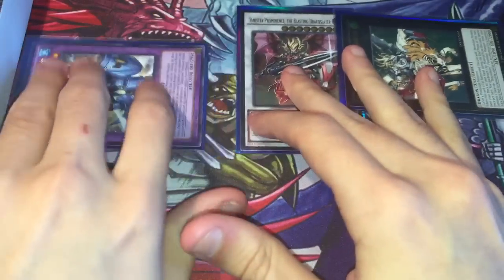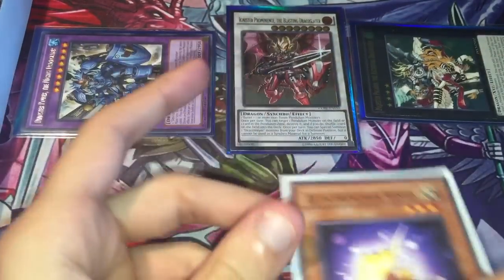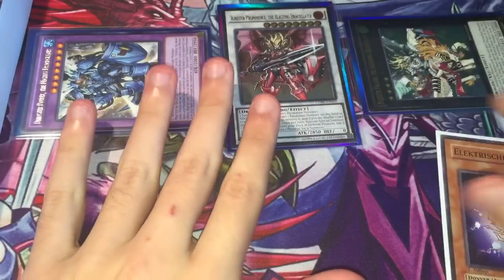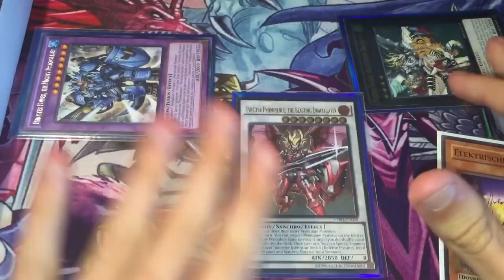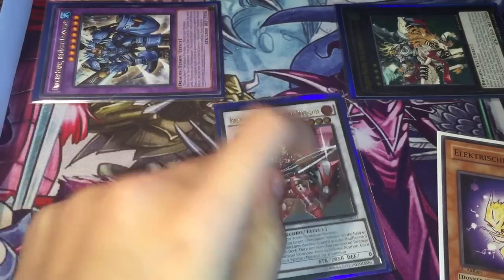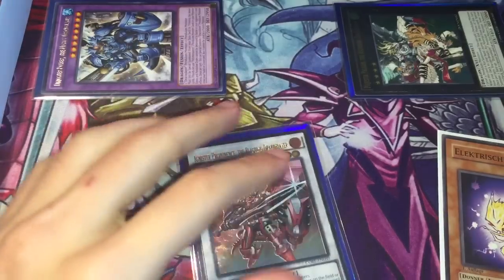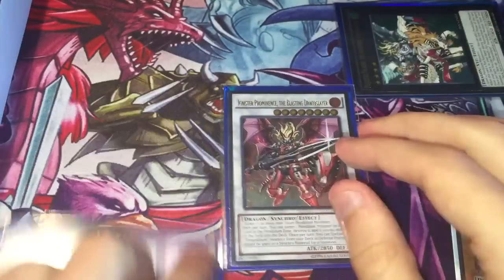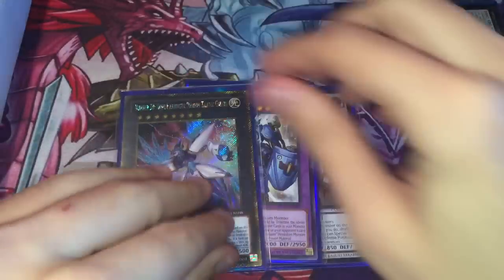But if they don't make the Hope Harbinger and they leave their level 8 guys on the field, you can really start to pick apart their board a lot easier. You can Electric Virus whichever one you want — usually you'll end up taking the Dynastar, despite not being able to get rid of their scales. But if you can take their Ignister and clear their Dynastar, you can start to use their scales, get rid of their stuff, and then you can make your own Dynastar or your own Ignister, and then overlay for your own Hope Harbinger.